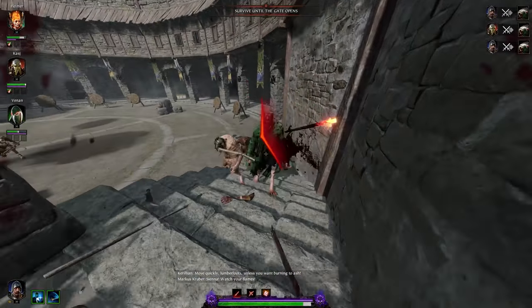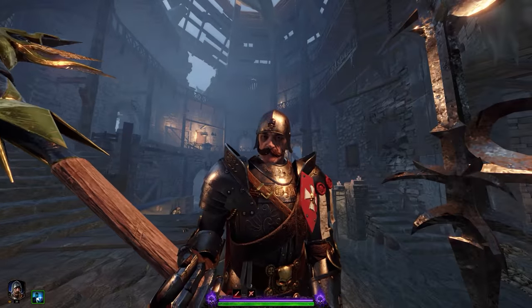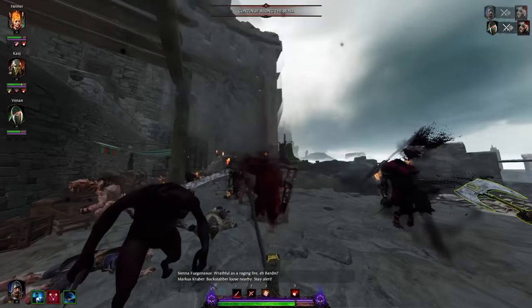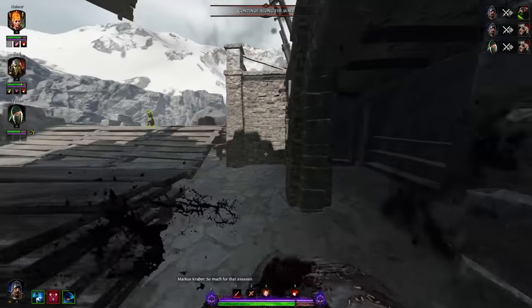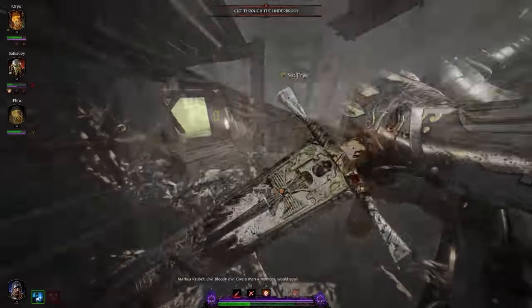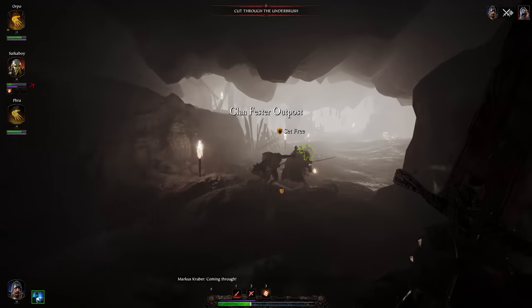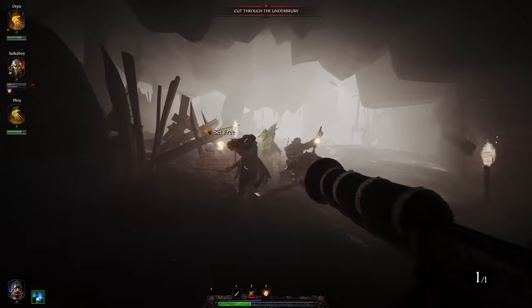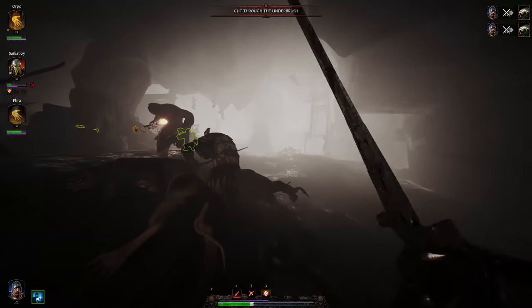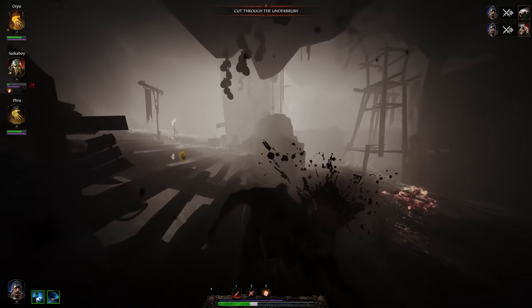Vermintide II has five different characters, but none sport weapons quite as intimidating as Kruber. The Foot Knight is Kruber's sturdiest frontline class, bringing with it a ton of resilience, excellent consistent crowd control, and a great choice of melee items. In this guide I'll go over a number of different ways in which you can optimize your steadfast Empire Soldier. Everything you'll see here was played on the Legend difficulty, but scales down just fine to the lower difficulties as well.